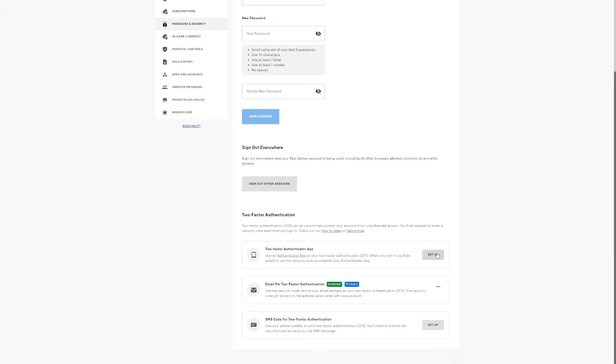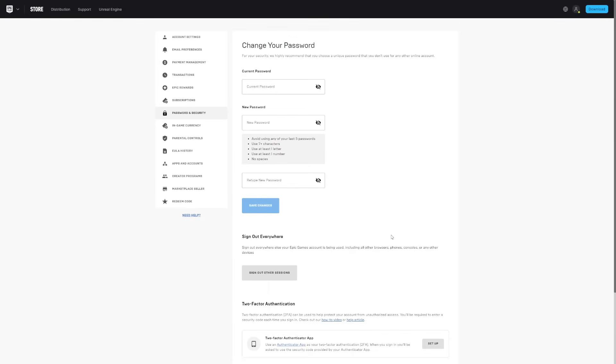Once you've chosen your method, click Setup next to it and follow the instructions — it's really easy and you probably won't run into any problems. If you do, you can click the how-to video link and Epic Games will show you exactly how to set it up. After you turn on two-factor authentication, the next time you log into Fortnite you'll be granted the Boogie Down emote for 100% free. If you found this video helpful, make sure to drop a like and subscribe with post notifications on. Take care, bye!